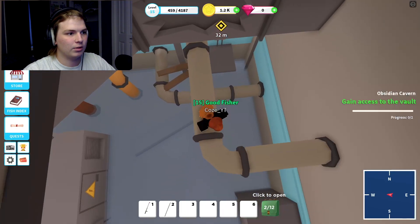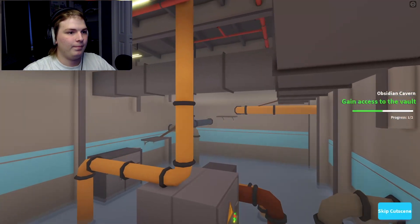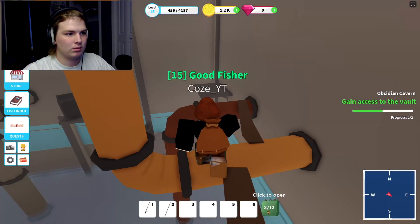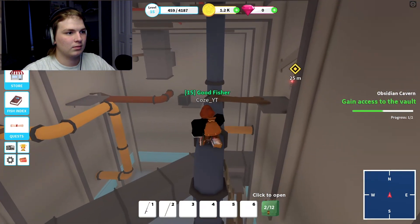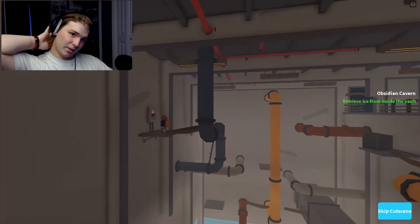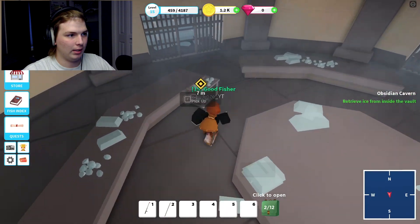Okay, there's one - maybe I can just jump down here. Disable this one. All right, this one - oh it has to be... get up! Disable this one. Dude, all this for some ice - that's crazy. And get the ice!